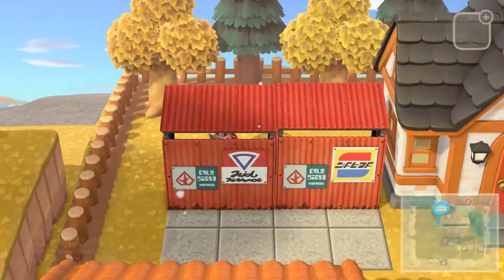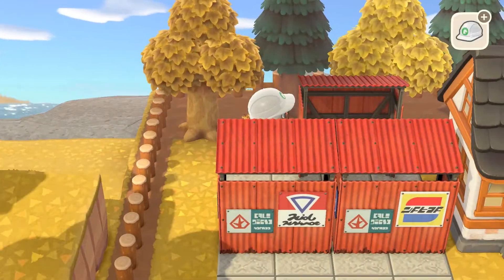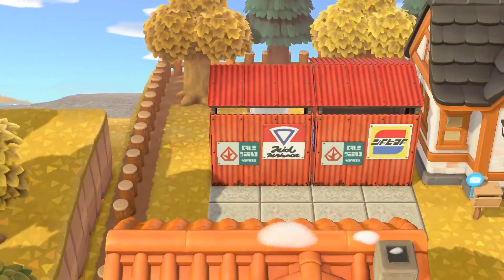On the side of Jacob's house, he has a shed — the shed where he and Bella were building up the motorcycles. So I wanted to add that next to his house in the game.